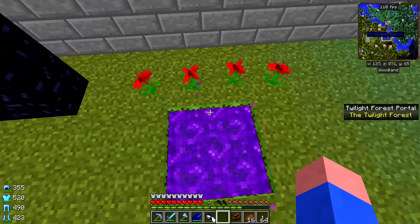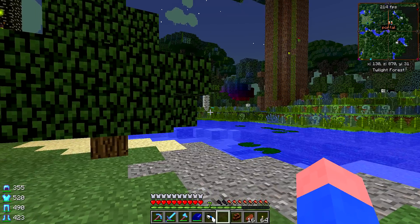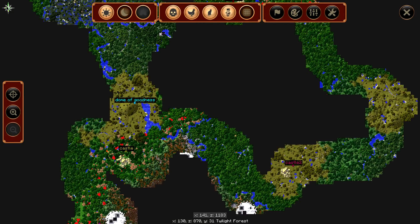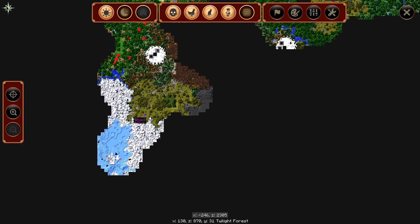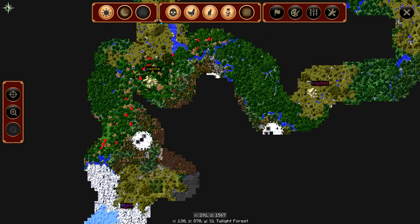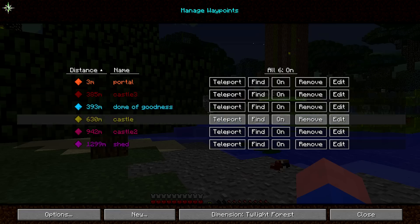Twilight Forest, right? We're going in right now. I'm pretty sure I made a waypoint to a dome. We never did find — well, we didn't look that much — the Naga dome of goodness right there. So that'll be our first dome that we do. We went in here — this was where it was all raining on us. This is not the Naga. It's somewhere. This whole area is rainy, that's why you can see I had to go around it, but I ended up finding some castles along the way.